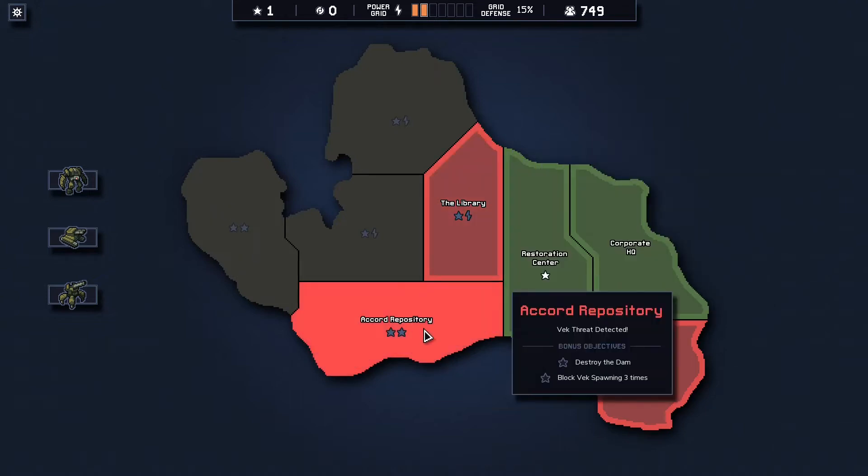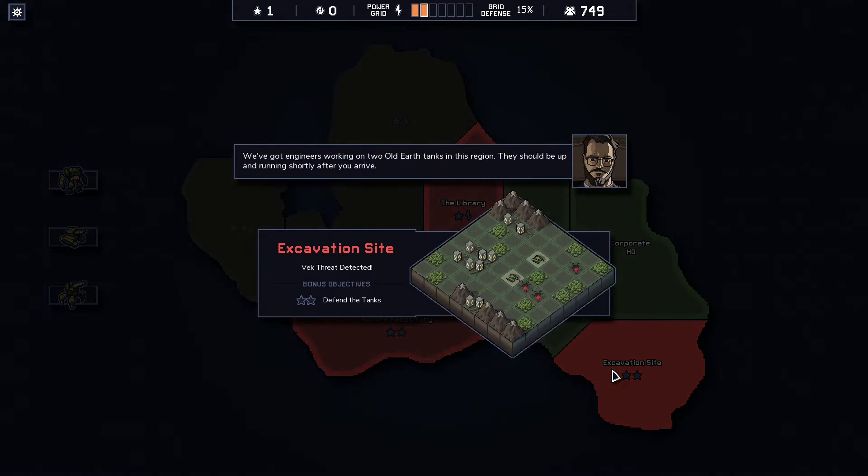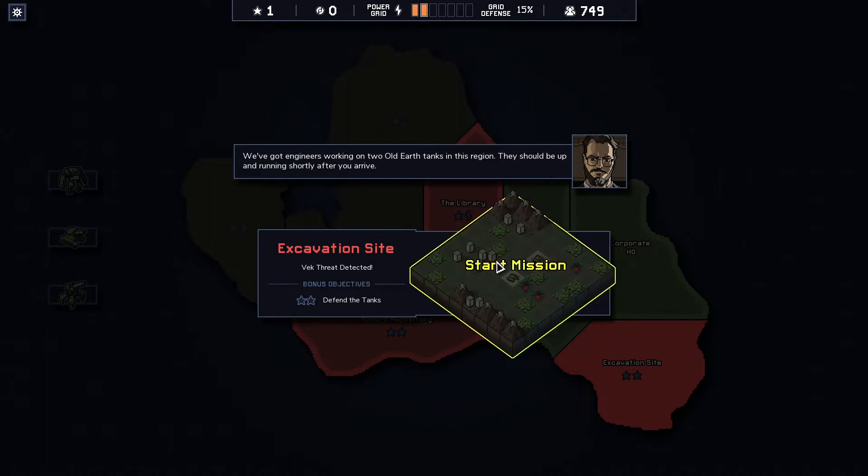Let's see here - library, repository, or evacuation site. I'm going to go evacuation site. We've got engineers working on two old earth tanks in the region. They should be up and running shortly after you arrive. Let's do it.